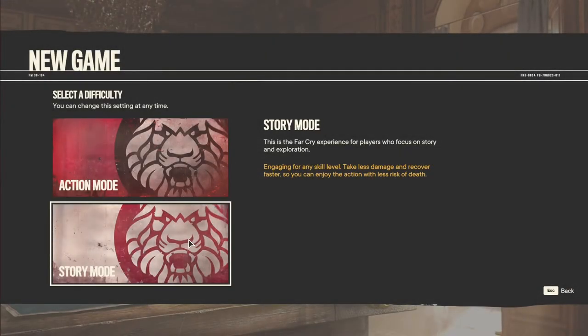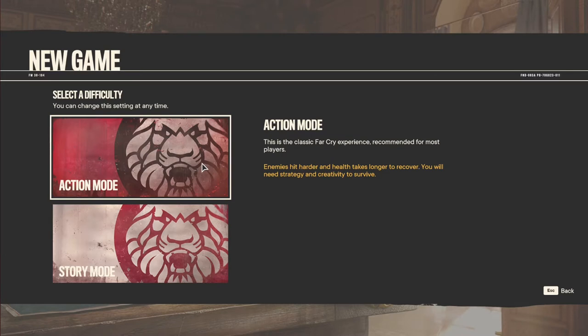We have action mode and story mode — looks like normal and easy as far as I can tell. Story mode is a Far Cry experience for players who focus on story and exploration — take less damage and recover faster. It just sounds like easy mode to me. We're going to go for action mode: a classic Far Cry experience recommended for most players. Enemies hit harder and health takes longer to recover. You'll need strategy and creativity to survive. Action mode.